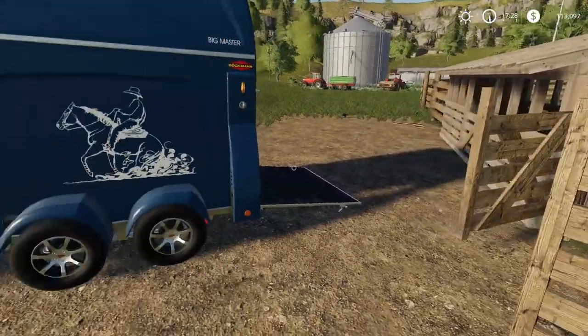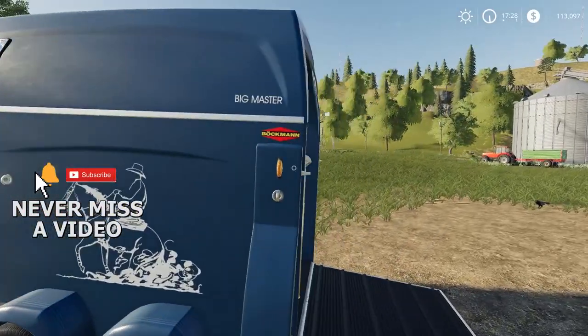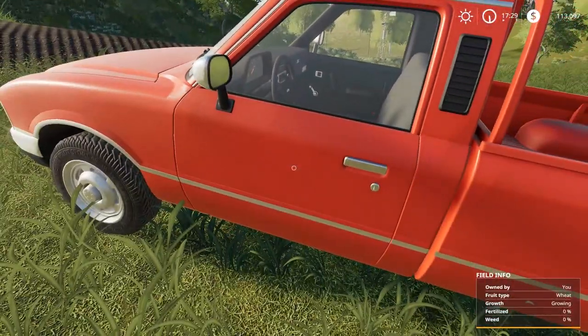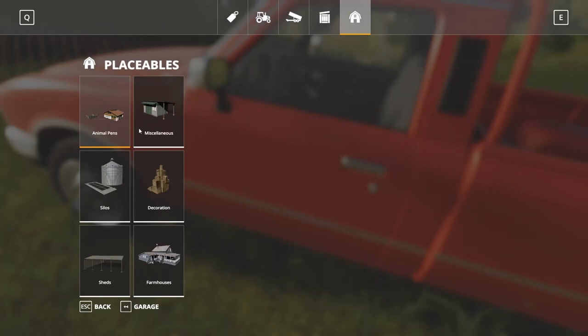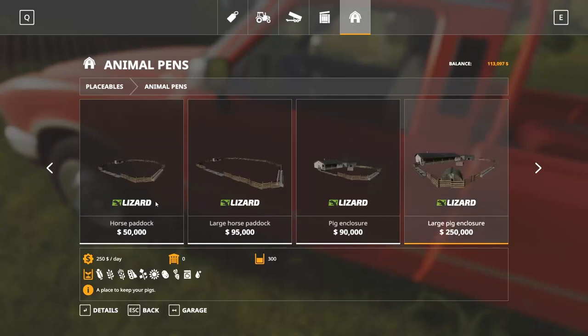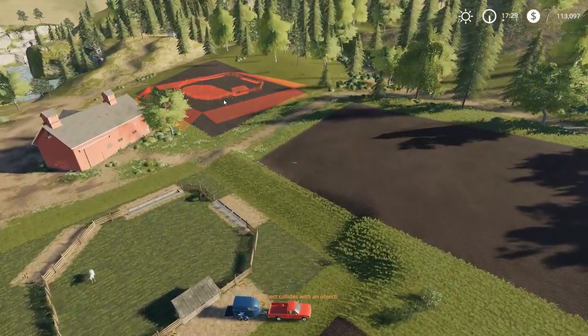All you really need is this big trailer here to haul two horses and a pickup truck. You can always pick up more if you want. If you go to the purchase menu and go to animal pens, you can make a purchase of chicken coops, dog houses, cow pastures, horse paddocks in regular and large sizes, and pig enclosures too. Double-click and you can put it wherever you'd like, so long as the ground is flat enough.